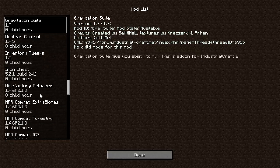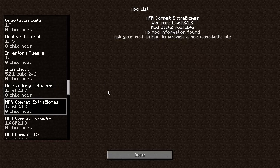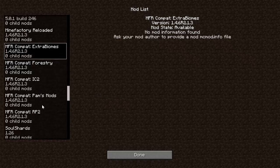We've got Mine Factory — I haven't seen this for a long time. I remember watching it a very long time ago. I'm not sure what's in it in the newest versions, but it says version 146, so I guess it's been updated. I'll have to go check that out. MFR Compatibility — I think that's just for Mine Factory, allowing it to be compatible with Extra Biomes Forestry and all these other mods listed here.